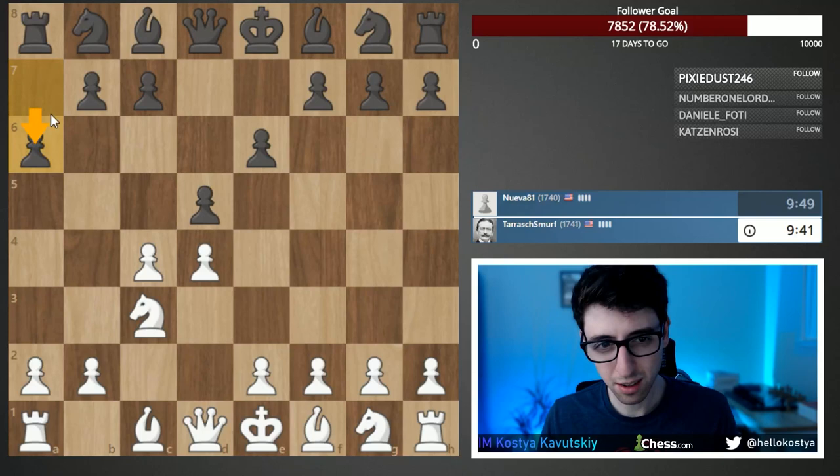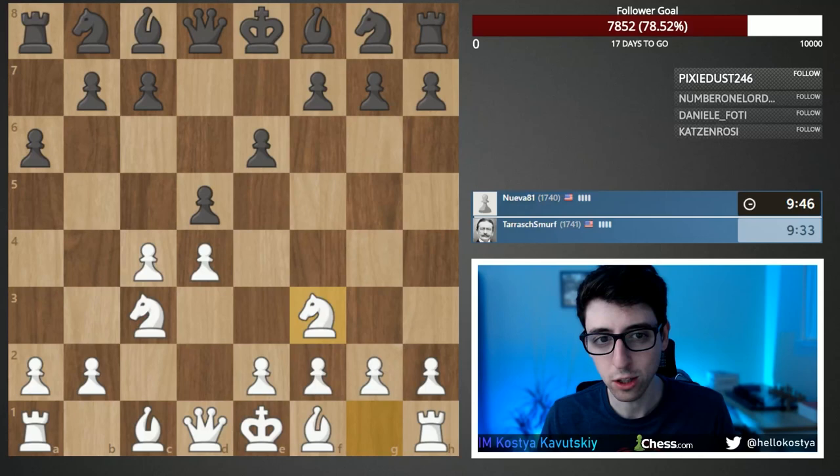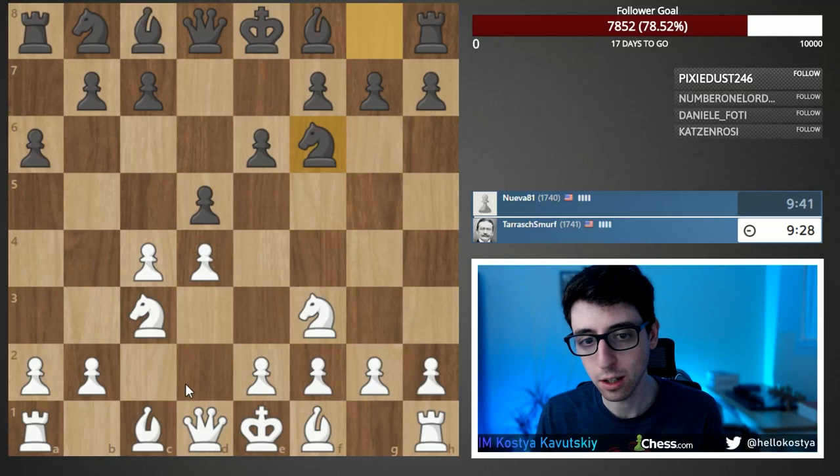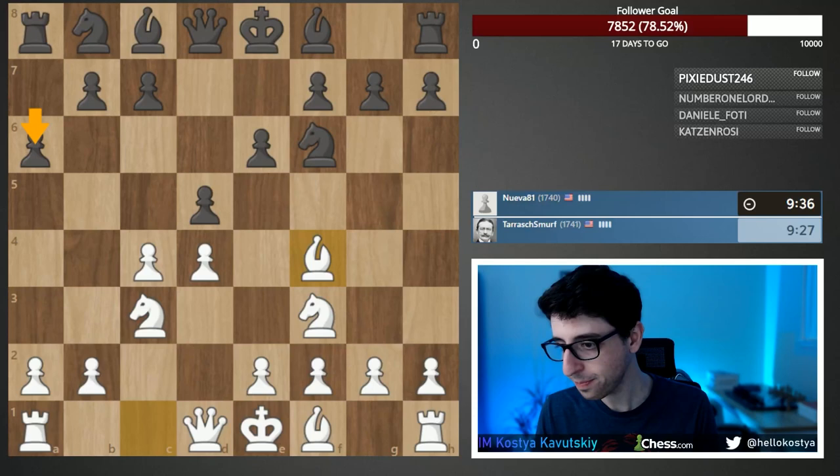Black is playing the odd move a6. It doesn't really follow typical opening principles — you don't want to move rook pawns this early. It is a playable move, and it is actually being played at the top level more and more often. It will be a useful move especially if black just starts developing normally; black can certainly make use of a6 later on.